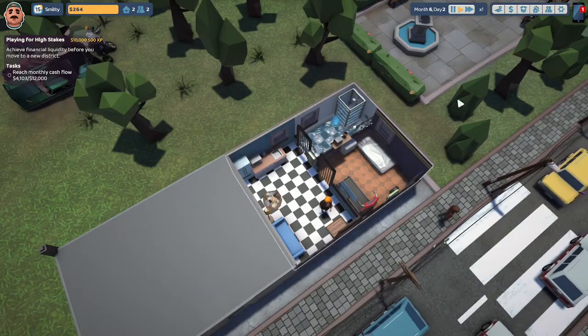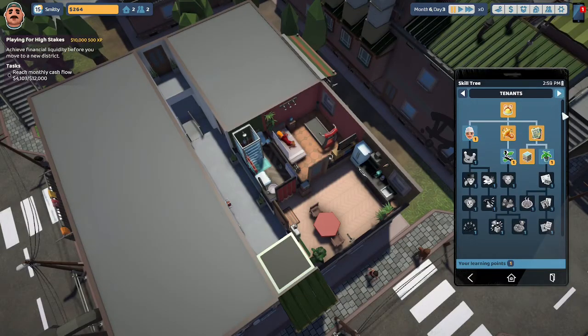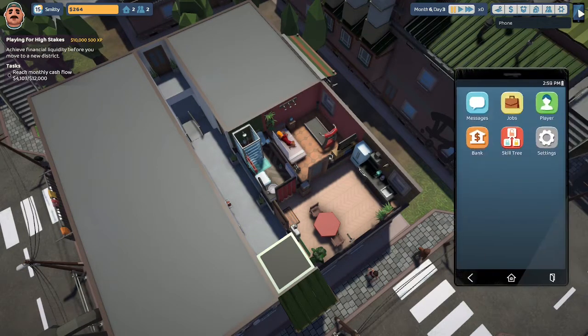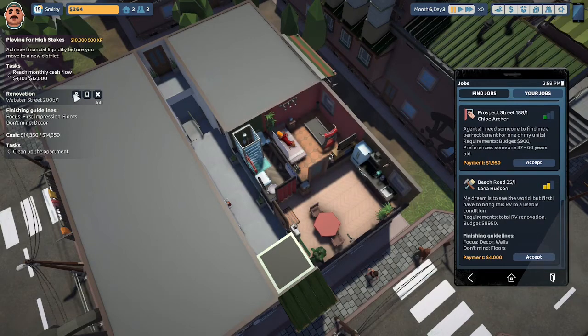We got a skill tree improvement, so let's see what we can do. I'm going to buy the flowers improvement because Mabel here likes flowers, and I've been trying to get on the good side of Mabel. We don't have any cash to buy any properties, so let's take a job. Raphael Raymond at Webster Street 200B — full apartment renovation. Requirements: total makeover, budget $14,350. Let's accept that and head on over to Webster Street.